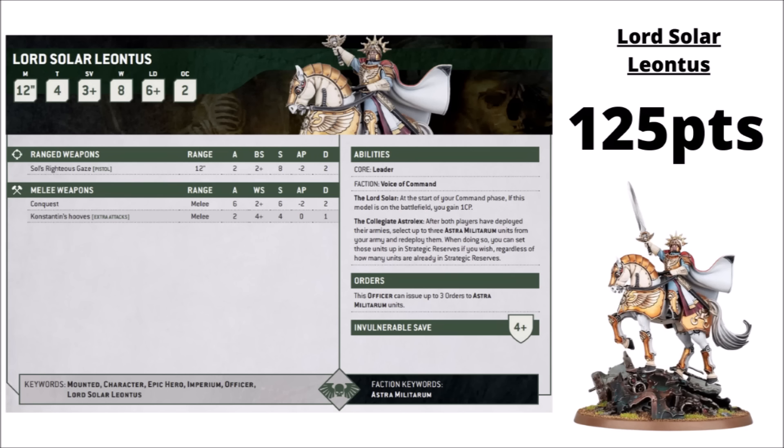To focus in on a couple of units — Lord Solar is pretty much ubiquitous. 125 points for the combined prospect of three orders to anything that you want. He can order Auxilia like those Borgrims for example, and is the most efficient single source of tank orders as well. He can allow you to redeploy three units, which can be massive for things like those Demolisher Tanks — ensuring they get the jump on the opponent rather than the other way round, so they're not just going to get alpha-struck off the table. He also generates you a command point each turn, handy for reinforcements or things like Fields of Fire to upgun your firepower. And he can be a bit of a counter-charge threat in himself, able to hold his own against lighter infantry or units of Space Marines.